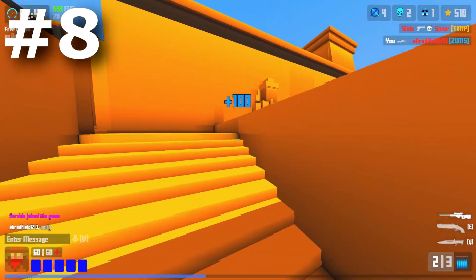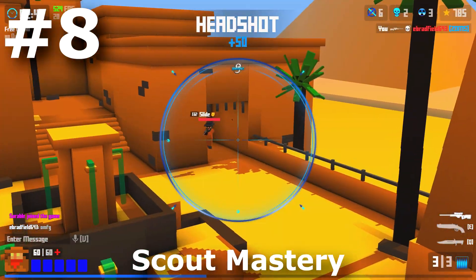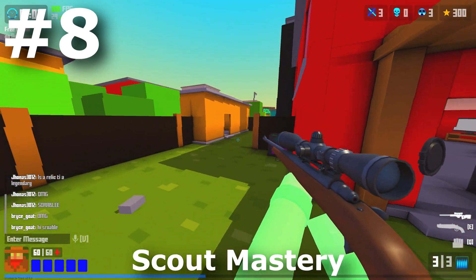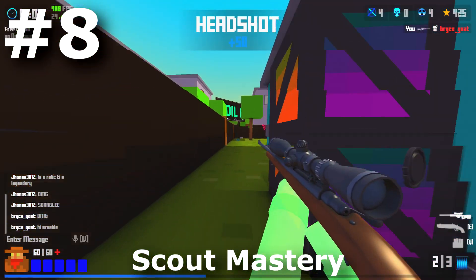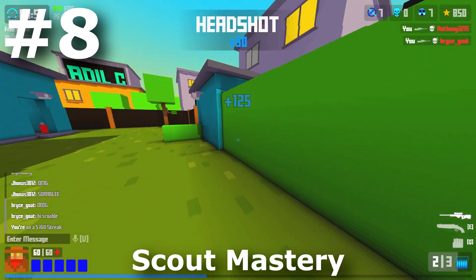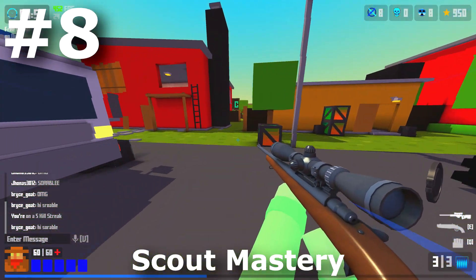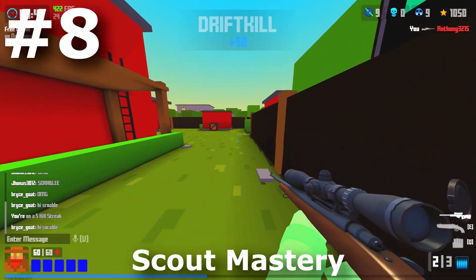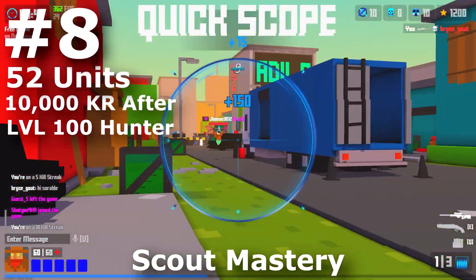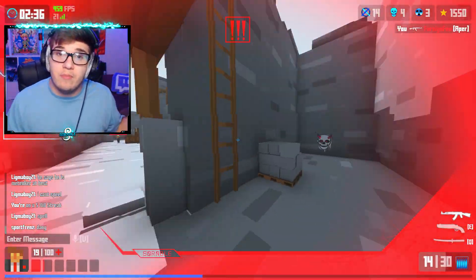Coming in at number 8, we have the Contraband Sniper Rifle Scout Mastery. The Scout Mastery is a part of the black market — the way you get it is by getting level 100 Sniper. I have about 13 days of playtime in Krunker, probably about half of it with a Sniper, and I am only level 67. So this thing is extremely rare. Honestly, for a level 100 Sniper reward, it's kind of lackluster — I think it should have been something a little more flashy. Only 52 people have Scout Mastery, and it costs 10,000 KR to buy it from the black market.